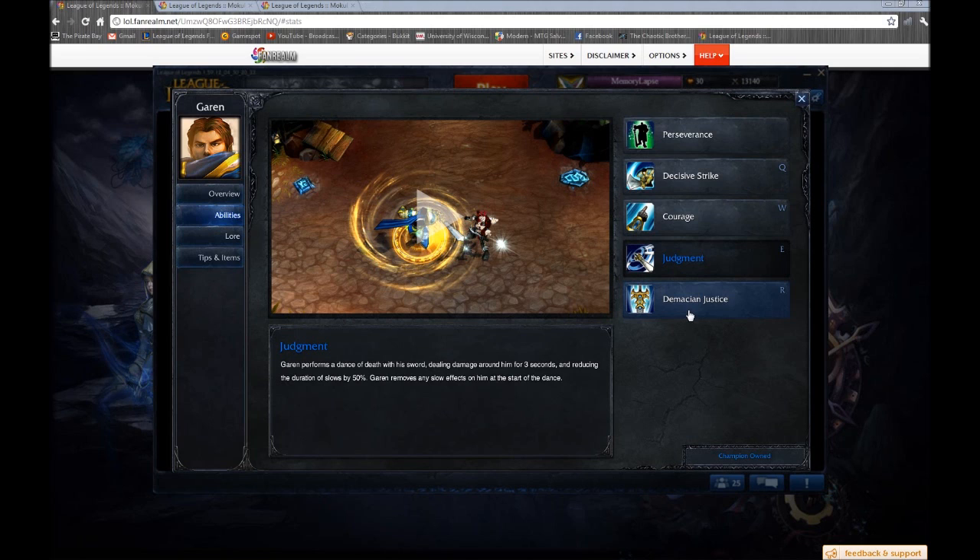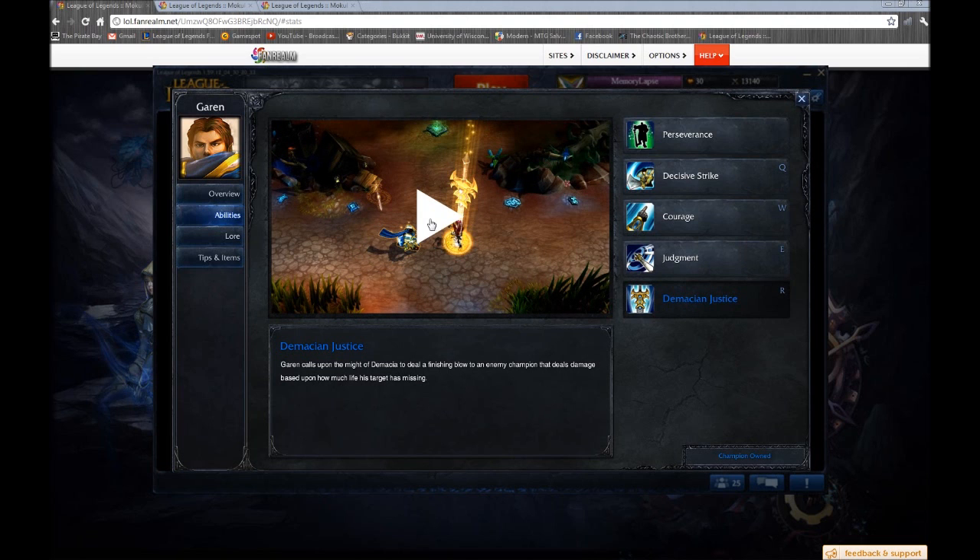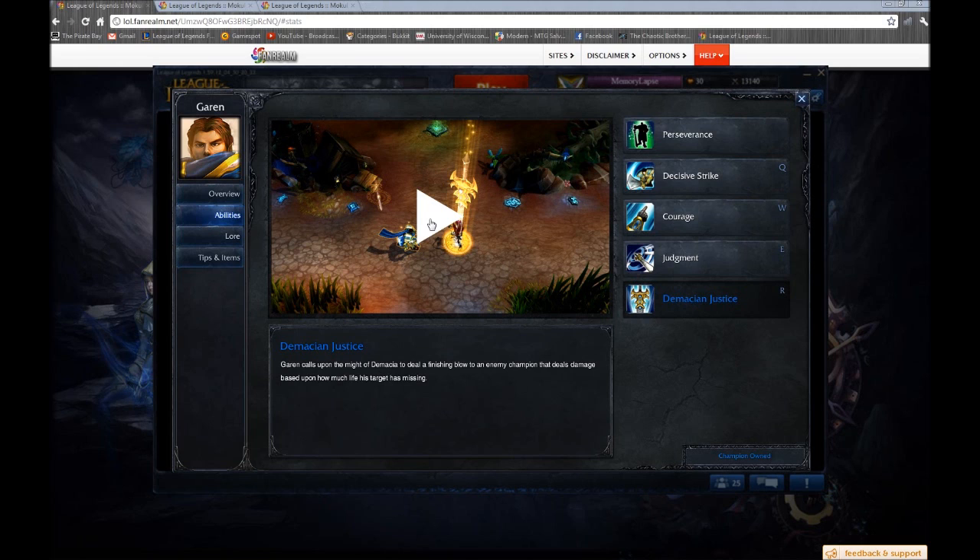That's why you sometimes see people say his ult gets bugged or has an exploit — it's not an exploit, it's intended. He's intended to be able to use all his skills while spinning. A lot of people know to use Q while spinning to move fast, but what they don't realize is that if you queue up your R during the spin, it will go off even if they've traveled out of range after your spin finishes. You can also queue up the ult during an auto attack animation or a Decisive Strike animation — I'll show you that in a clip.